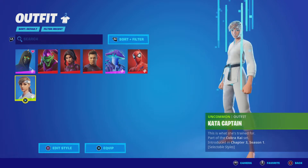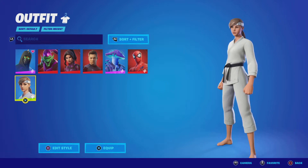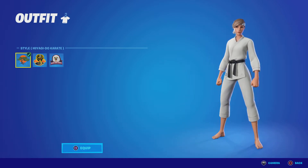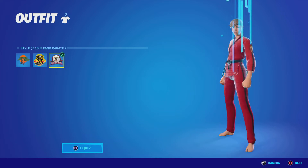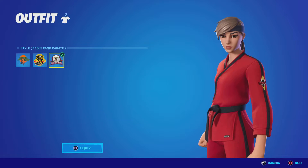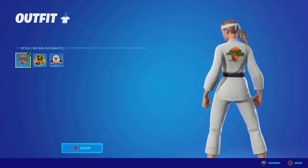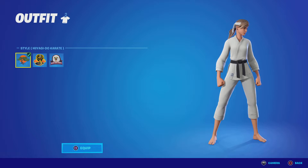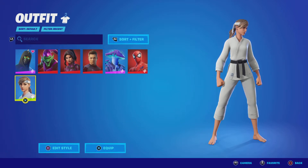The first one is Kata Captain. Out of all the Cobra Kai skins, I decided to buy her because she looks like Vanessa from Security Rage, and this is the closest thing we're going to have to that. These skins are actually really good bang for your buck — you have three edit styles that all look really good: the black and yellow one, the red and black, and the white and black. These skins are really good for combos as well. I definitely recommend picking one up. Kata Captain gets a solid 7 out of 10.